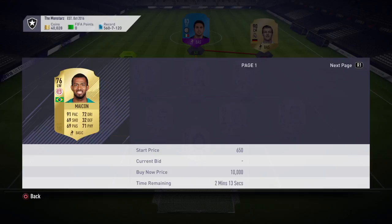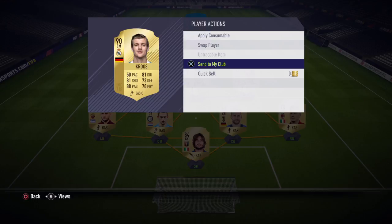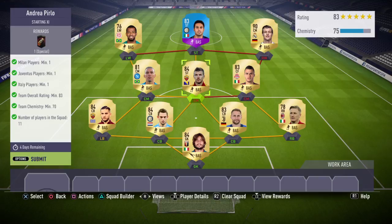Eddie is up top but he is untradeable, and same goes for Tony Cruz who is going in the right wing spot even though he's a centre mid — because he's 90 rated it boosts the overall rating right up. I do understand you might think that's a bit wasteful, but I'm never going to use him anyway so I might as well use him for something worthwhile.